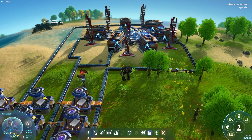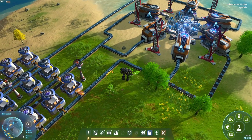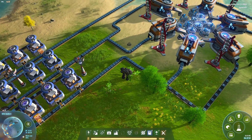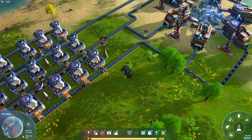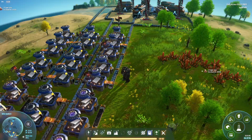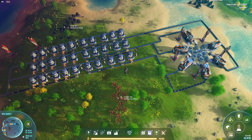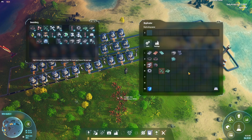Hello folks and welcome to Dyson Sphere Program. Do you ever wonder how to build perfect ratios for any item in the game? Like for example, how many miners do you need on iron veins to make iron ingots to make steel bars? And what is the ratio if you need a hundred steel bars? How many miners do you need on how many veins and so forth?